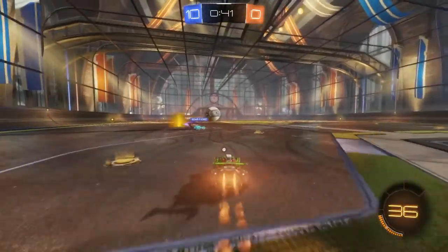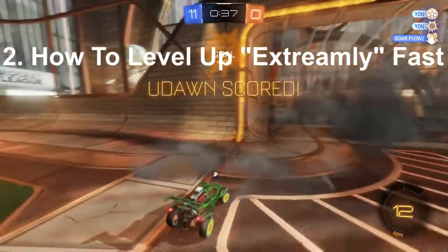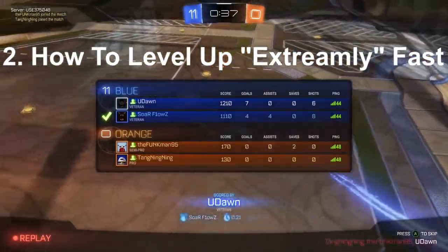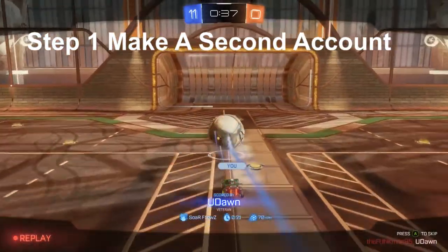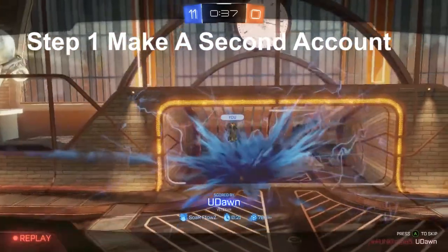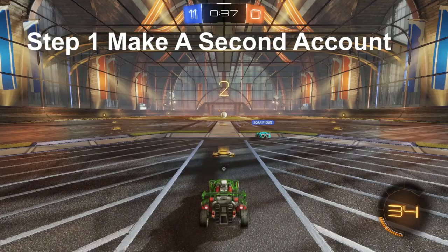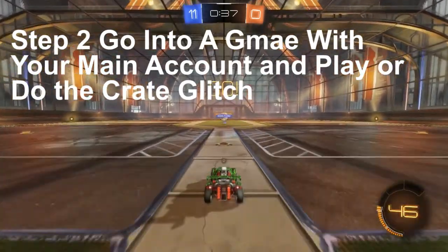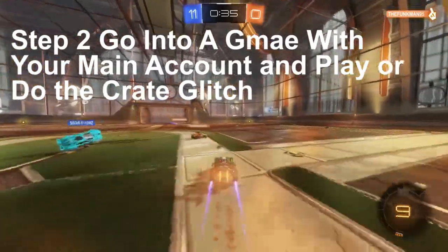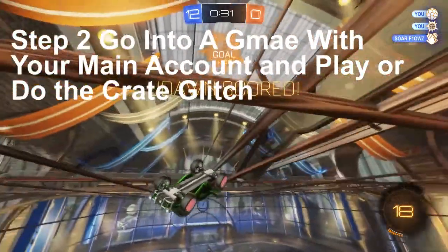The second tip is how to level up extremely fast — beyond fast — which does help if you want to make a second account, and it is very easy. Sometimes this works: when you're doing the two-person crate glitch you can have your main account — let's say mine is like level 38 — and your second account which is level zero. I came back one day and my second account was level 38 and it had a ton of crates and a ton of items.